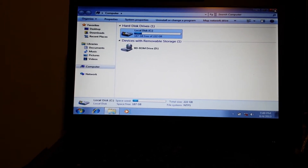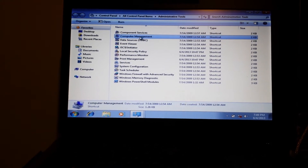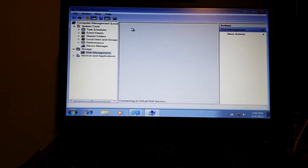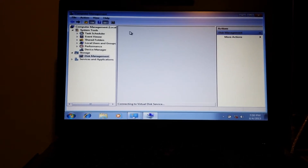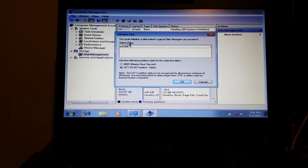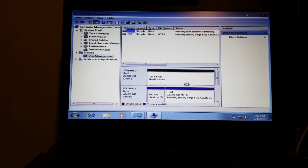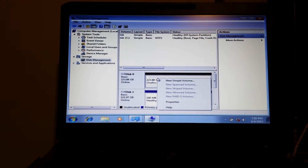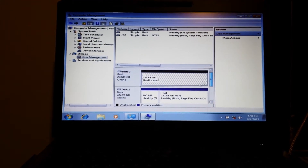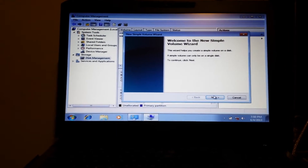Press OK. Then go to Control Panel, Administrative Tools, Computer Management, Storage, Disk Management — you have to initialize the second disk, then format it. It's going to ask you to initialize the disk. You want it on the general partition. Press OK. You can right-click on the drive. This first drive is the OS; the other part is the partition.